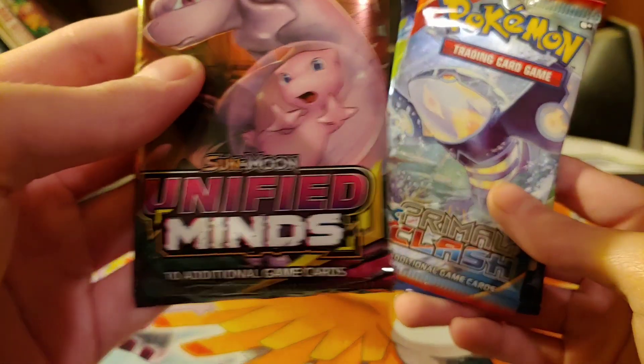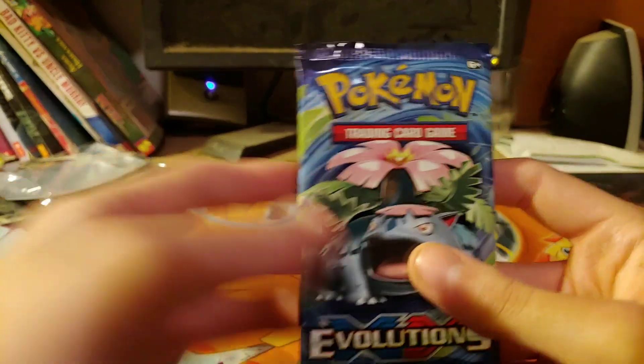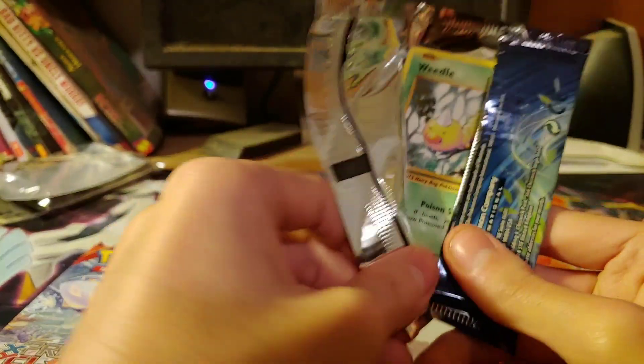One: Unified Minds. X and Y Primal Clash — not a bad pack. And then Evolutions. After that mistake of a thing, let's see if we can actually do better in the pulls than we did with that promo.